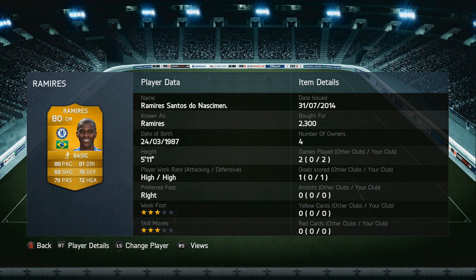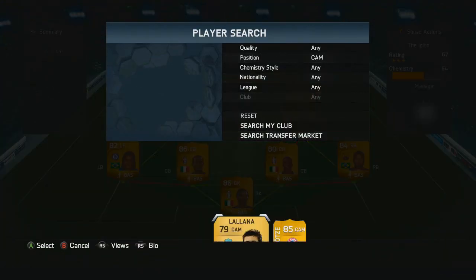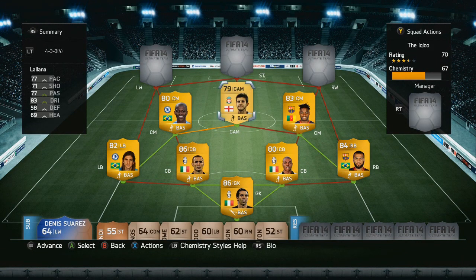Moving up into our attack midfielder, our final original midfielder in this team, we've got Adam Lallana. A transferred player at Liverpool, 79 rated overall, with well balanced stats like 77 pace, 71 shooting, 83 dribbling, and a couple of other very good stats. He does manage to get quite a few goals and a couple of assists playing in this squad.